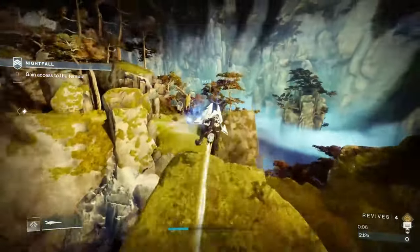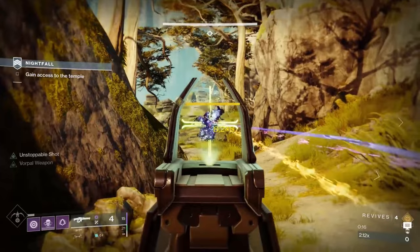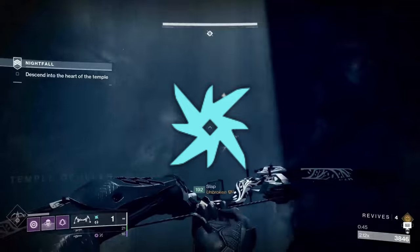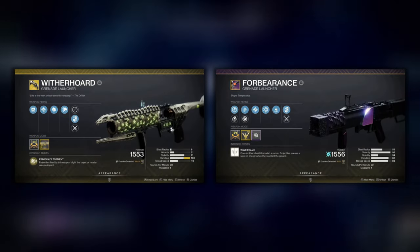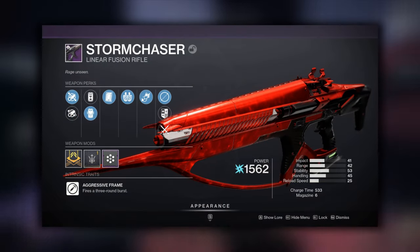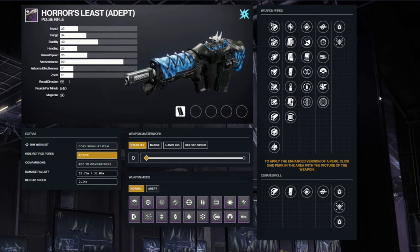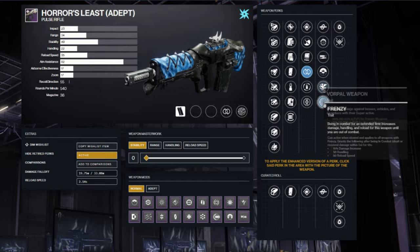Next we have a Grandmaster notorious for its difficulty in previous seasons, but has become significantly easier over time: The Corrupted. We'll need to come prepared for both Unstoppable and Overload Champions and be able to cover all 3 shield types. This Grandmaster has an Arc Singe, and the adept weapon reward will be the Horror's Least Pulse Rifle. Witherhorde and Forbearance will do work in both the Elevator and Boss Rooms to clear adds, while Storm Chaser will help you melt the boss with the Arc Singe in literal seconds. For Horror's Least god rolls, look for either Perpetual Motion or Heating Up in Column 3, and either Vorpal or Frenzy in Column 4.